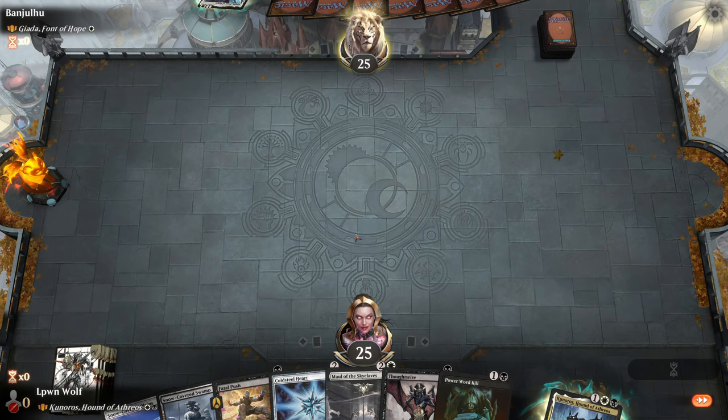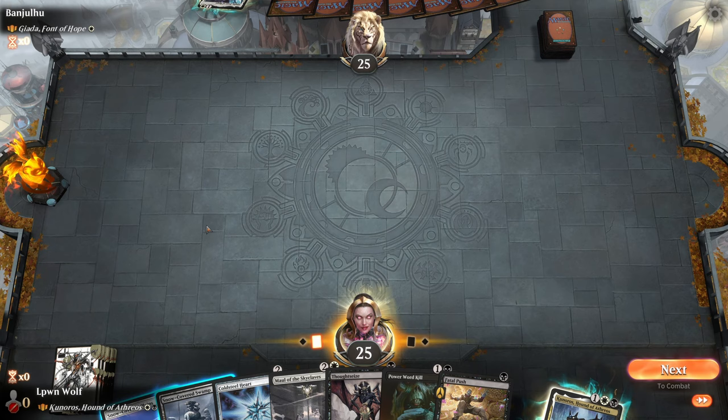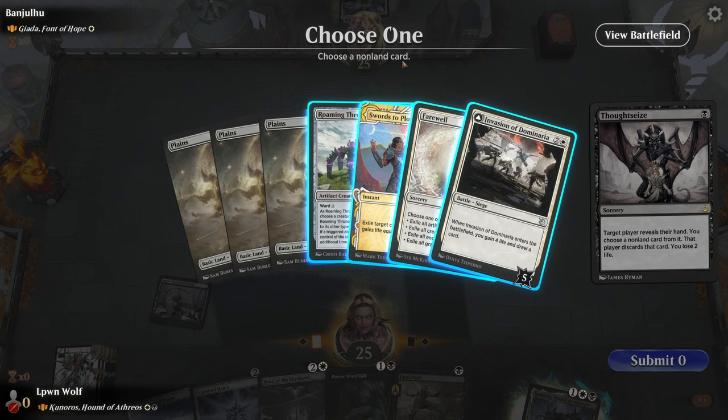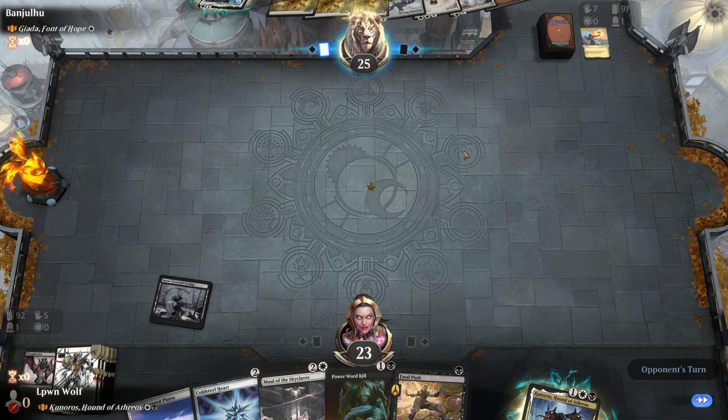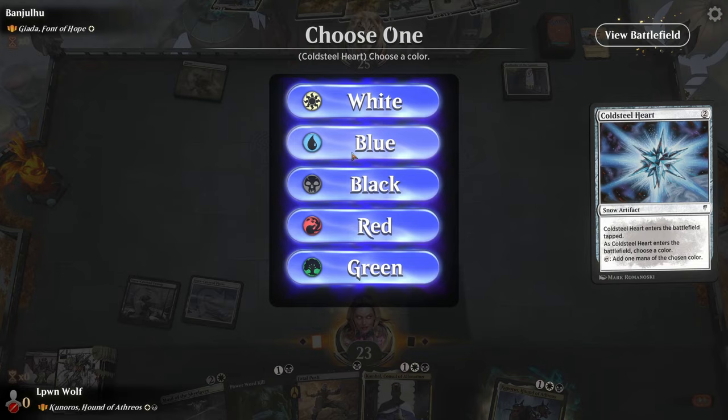Pretty sweet hand against Giada — we have a few kill spells already for her, so yeah, we keep. Two kill spells, although this one kills non-angels. Ironically, I know she is an angel — she doesn't really look like one, but she is. We get rid of the sword and look for any removal spell they have early to deal with Kuniros. It's a pretty decent hand. Authority of the Consulate is going to make our stuff come in tapped.